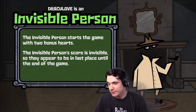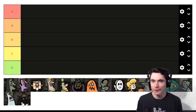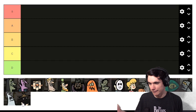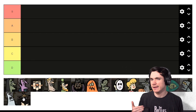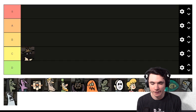We're gonna start right here with Invisible Person. Invisible Person starts the game with two bonus hearts — their score is invisible, so they appear in last place until the end of the game where their score gets revealed. Two bonus hearts right out the gate is pretty nice, but the detrimental thing is they have no other way to get bonus hearts. If you're observant, you could pick out the Invisible Person pretty easily. There's nothing you can really do to get extra hearts, so for that reason I'll put it in C tier.